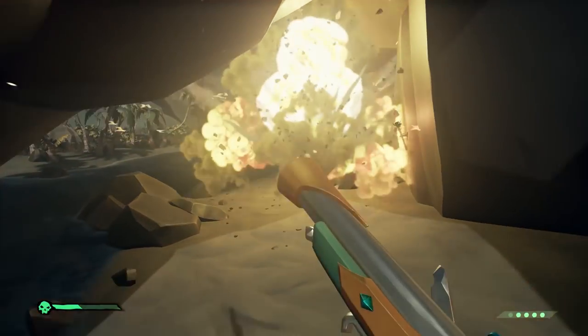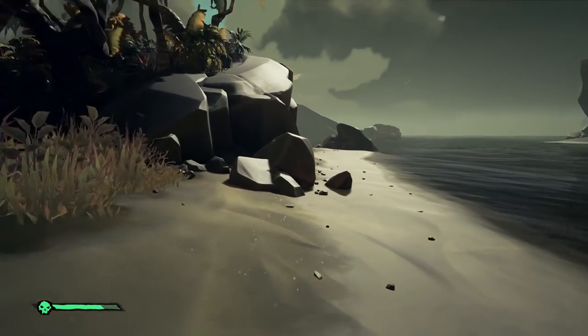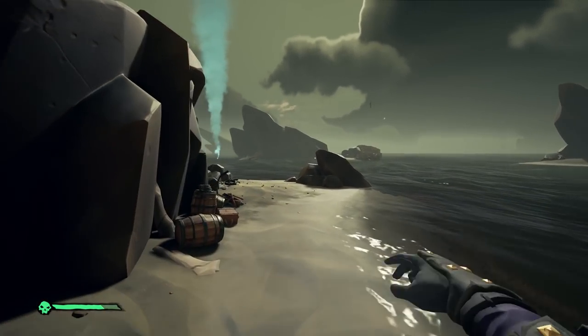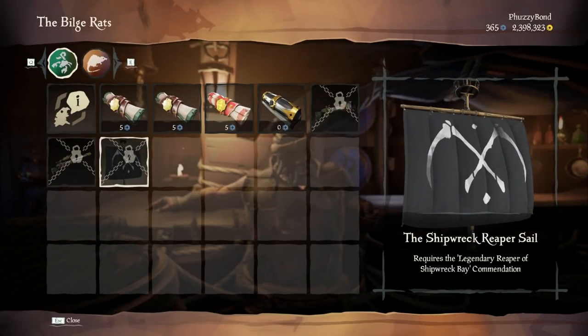The crewmate at Snake Island will take the mermaid to spawn back at Shipwreck Bay and help you out with the final nine chests. This way, you have just finished the Reaper's run of Shipwreck Bay. Do that a total of five times so you can acquire the new Shipwreck Reaper sails.